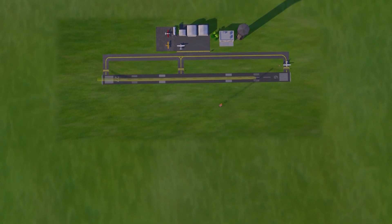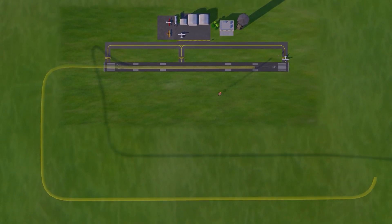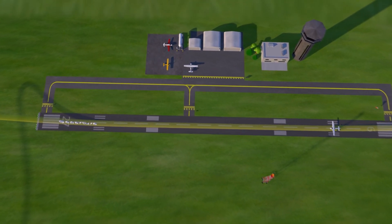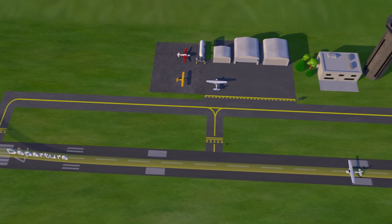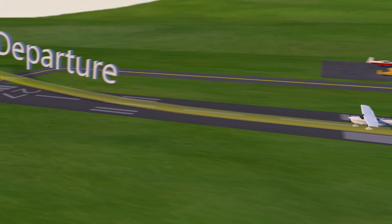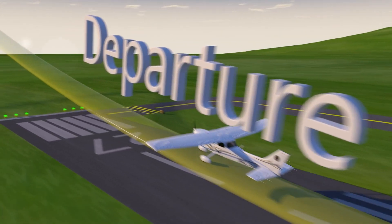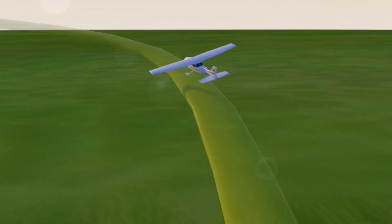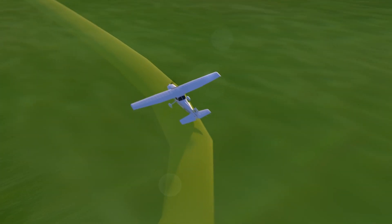The traffic pattern has four sides and is broken down into five segments called legs. An airplane taking off on the runway is on the departure leg — it accelerates and rotates into a shallow climb. The airplane continues to climb straight ahead until it reaches a sufficient altitude, usually 700 to 1,000 feet. The airplane then makes a 90 degree turn, usually to the left, onto the crosswind leg.